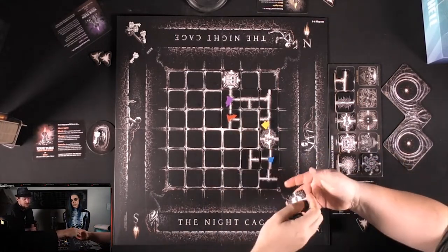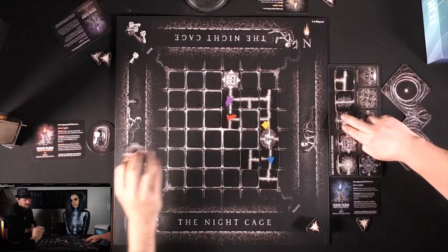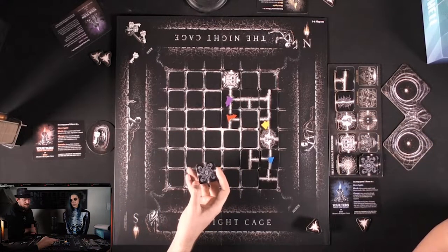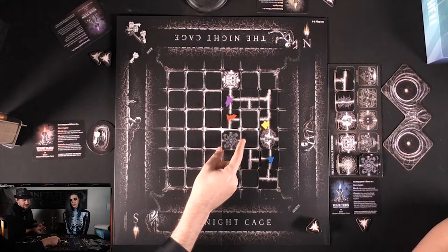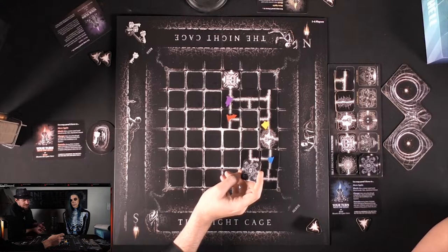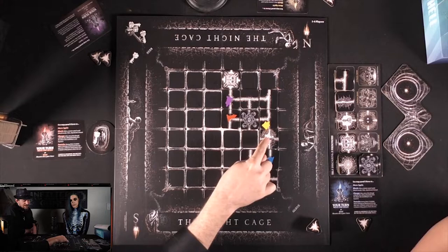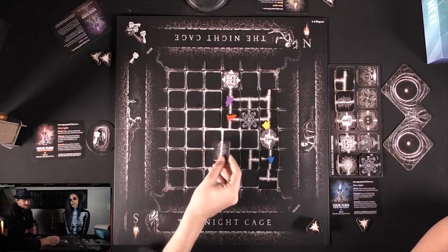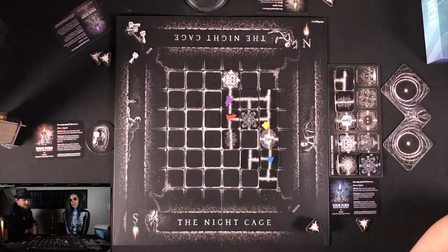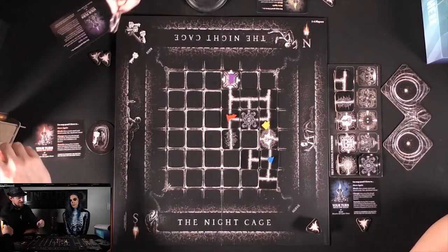A monster is revealed — that's going to be a problem. Someone can walk past at least. They decide to place the tile in a spot where only one person will get hit — Callie runs to the gate so only one person gets hit. Michael goes next, moving without triggering monsters but hoping to find some keys.